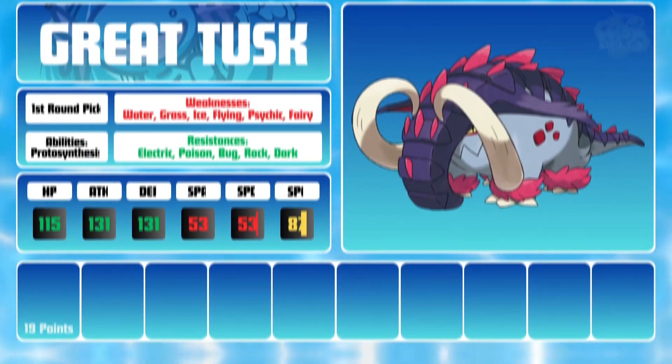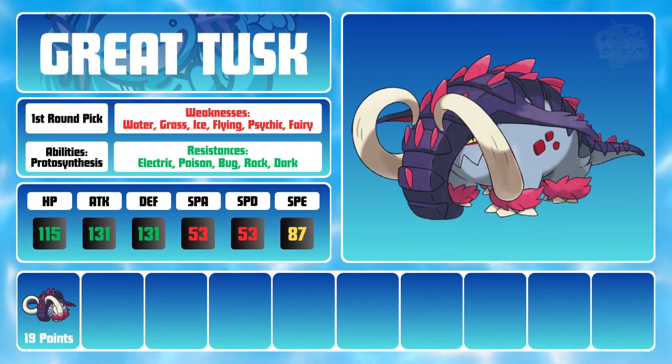To start the draft, I wanted one of the premier mons on the board since I was the 6th pick and wouldn't be picking my second mon until 20 picks later. With no real concrete direction to go, I decided that the best option was to go with Great Tusk. Great Tusk is one of the absolute best of the new Paradox Pokemon introduced in Scarlet and Violet.